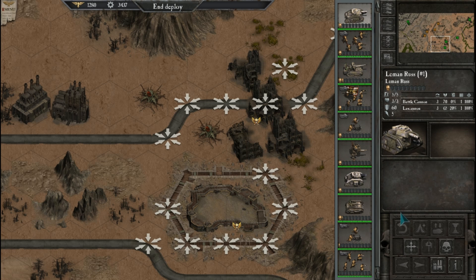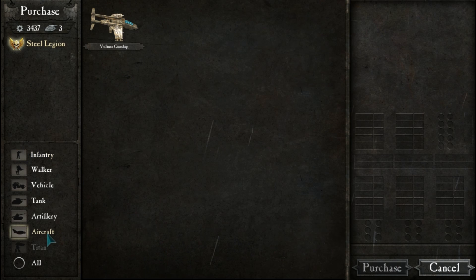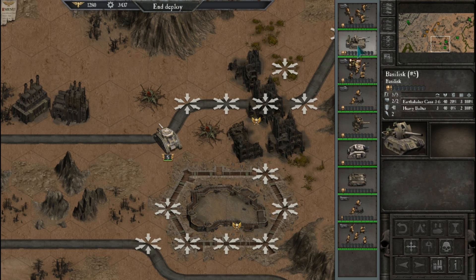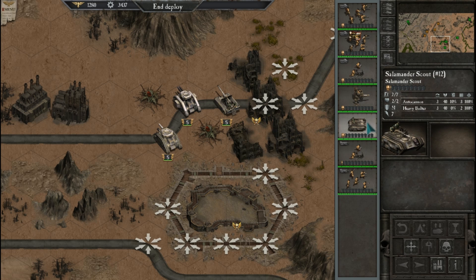A few tanks, a few artillery. We can get some more in here — aircraft, we can have that. Let's get this stuff out first. I'm going to place tanks up front, get them rolling.